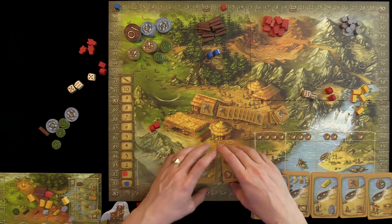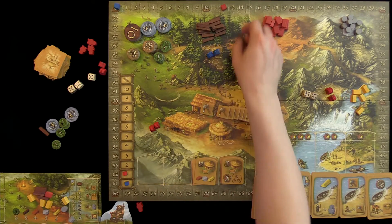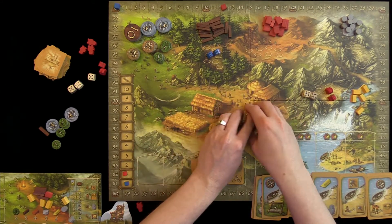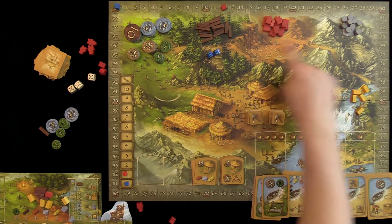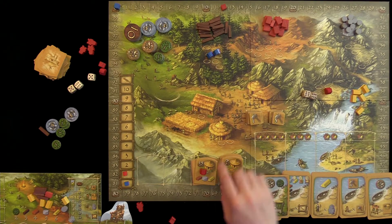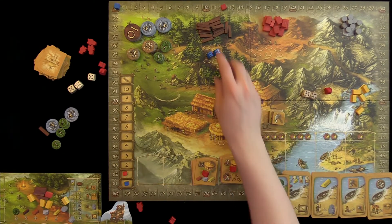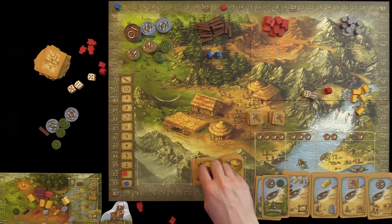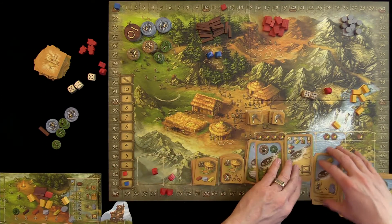Flip over the top card of each construction stack. So in a two-player game you now have two building stacks available to go for. When placing workers during the round, you can not only go to the village for resources and hunting, but also place a worker on a construction card to try to claim a hut. You can try to claim both construction cards in the same turn if you have enough workers and resources.